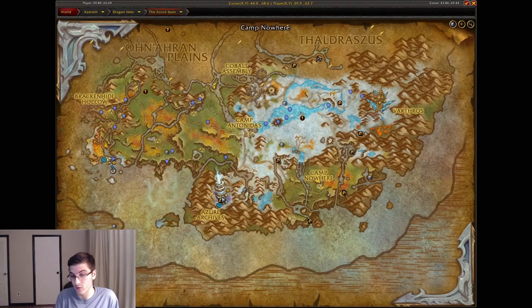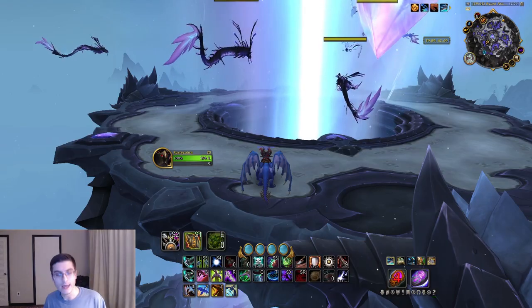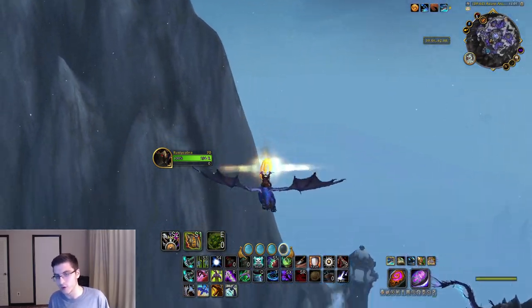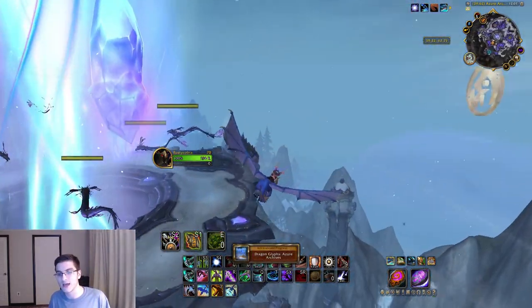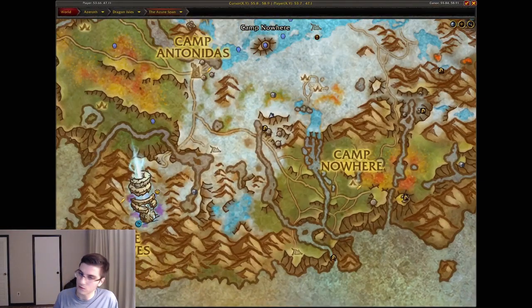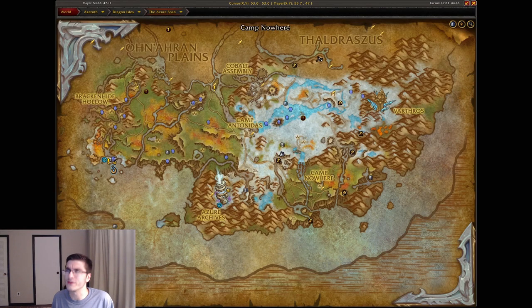Next, head over to the Azure Archives — this place is really cool and reminds me of Karazhan. Head all the way to the top of the spire where you did that quest to kill all the worms, and basically at the top of the spire is going to be the Azure Archives dragon glyph. Love that area.